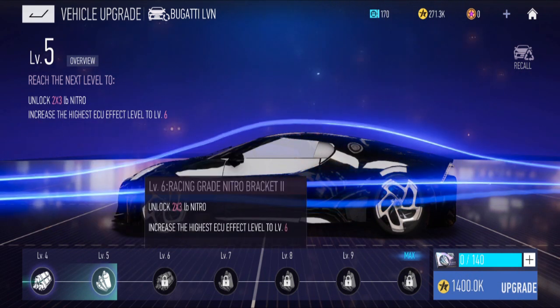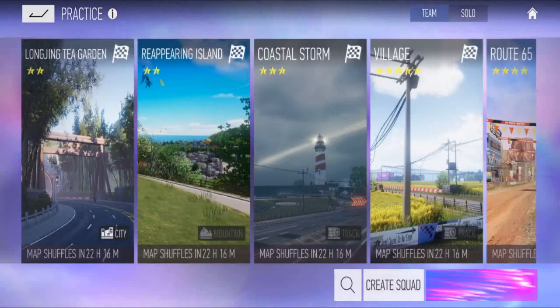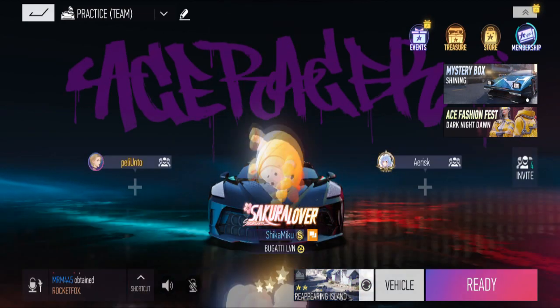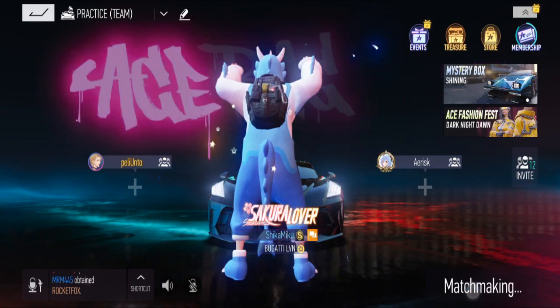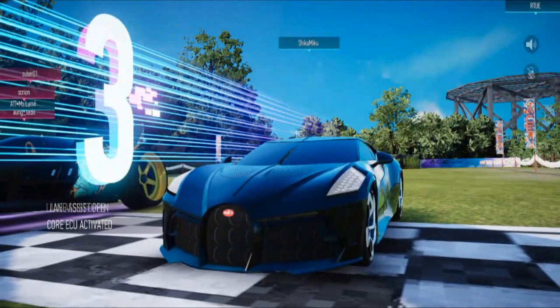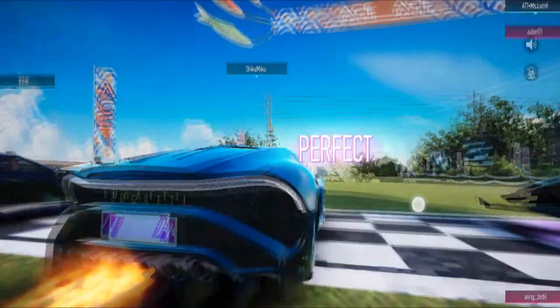I'll just play on practice and try the island map. Now I see a lot of people are using the Bugatti RVN — everyone got their free version. F2P Excalibur! Okay, let me give this a try; this is my first time.